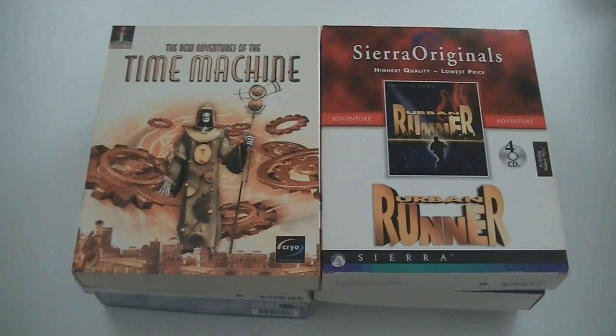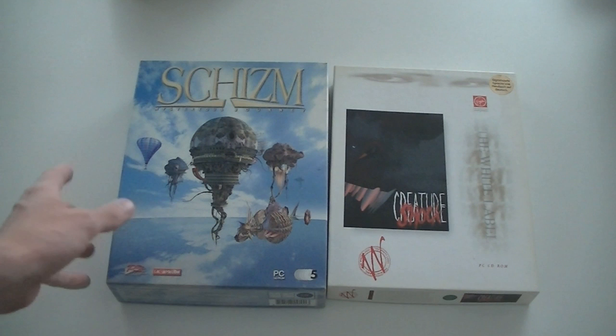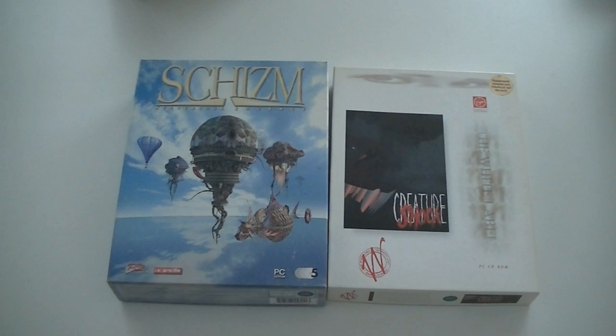The New Adventures of the Time Machine, Urban Runner, Gabriel Knight 2: The Beast Within, Rama — but this is the German version, the only German game in the set, which is a good thing. Schism — never had this in the big box version — and Creature Shock. As usual I'm keeping the best for last, so you haven't seen those amazing big boxes yet. They'll be coming up later.